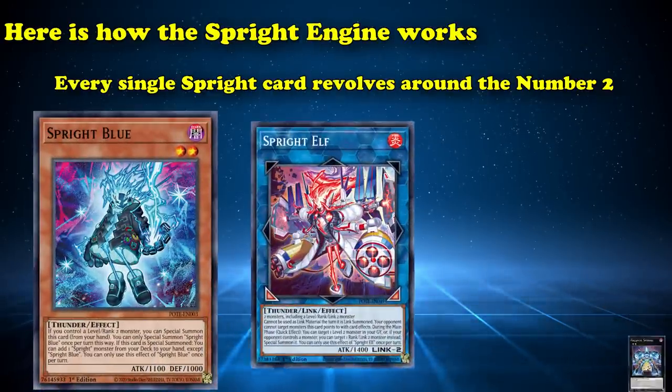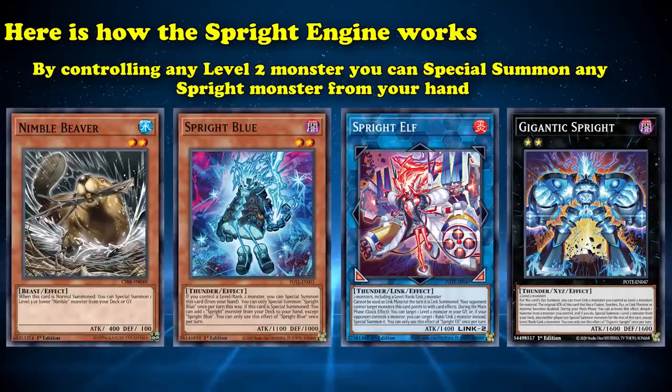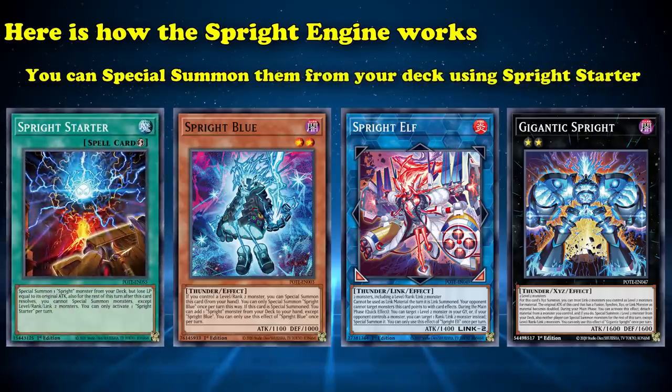Here's how the Sprite Engine works. Every single Sprite card revolves around the number 2: Level 2, Link 2, and Rank 2. By controlling any level 2 monster, you can special summon any Sprite monster from your hand, or you can special summon them from your deck using Sprite Starter, and each Sprite monster has a different on-field effect.